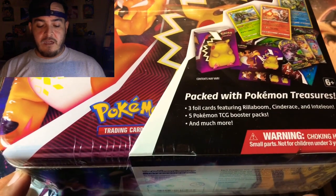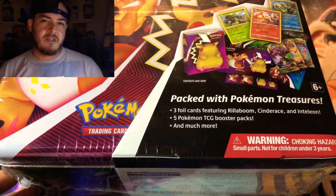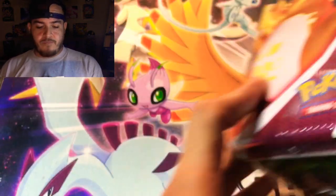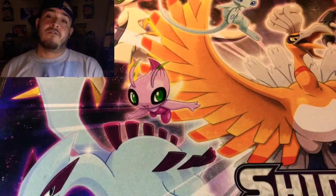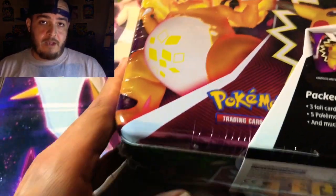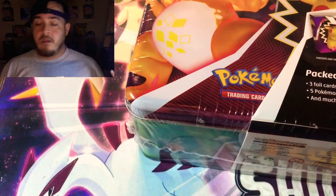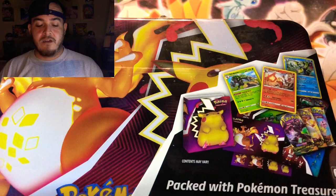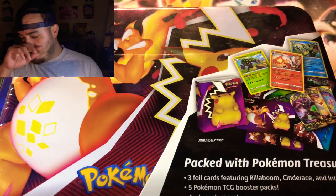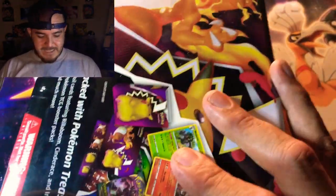This comes with two packs of Vivid Voltage as well as some Darkness Ablaze and Cosmic Eclipse. On the back we have Rillaboom, Cinderace, and Inteleon — the starters from Sword and Shield. Also in this video I'll be giving away a $25 Visa Target gift card just for being a subscriber and coming back to enjoy some Pokémon content. Stay tuned for that later in the video. Let's go ahead and crack this open!